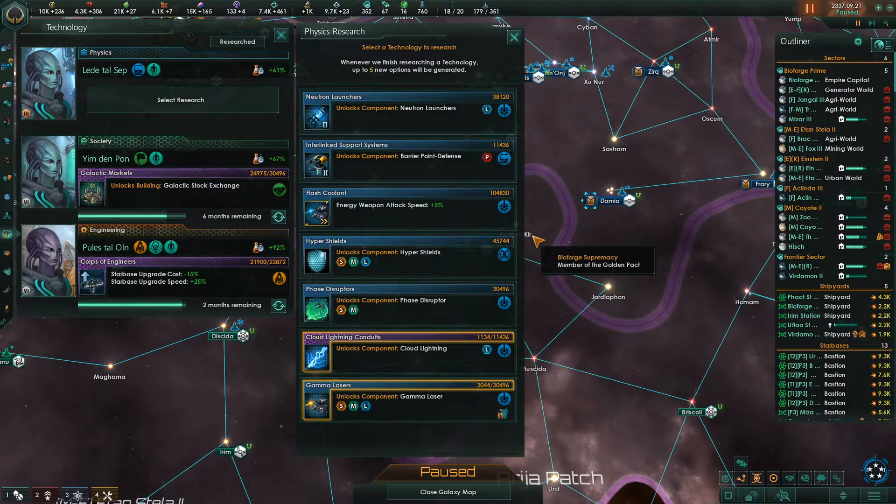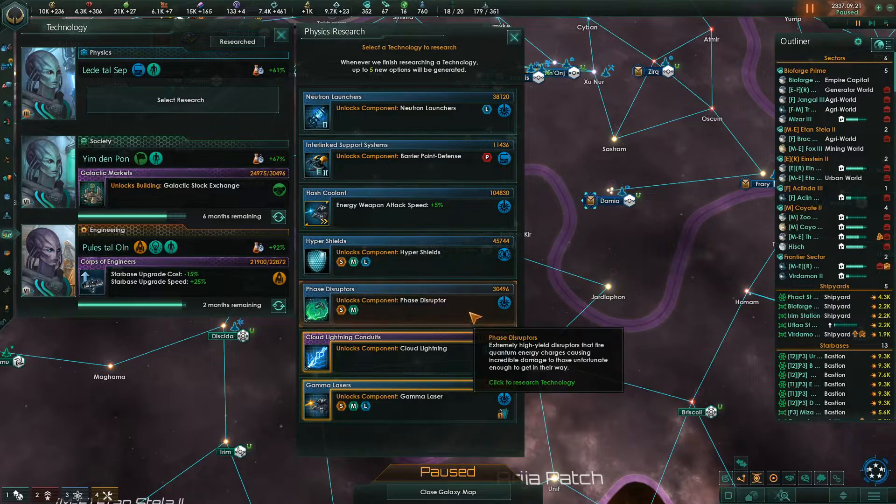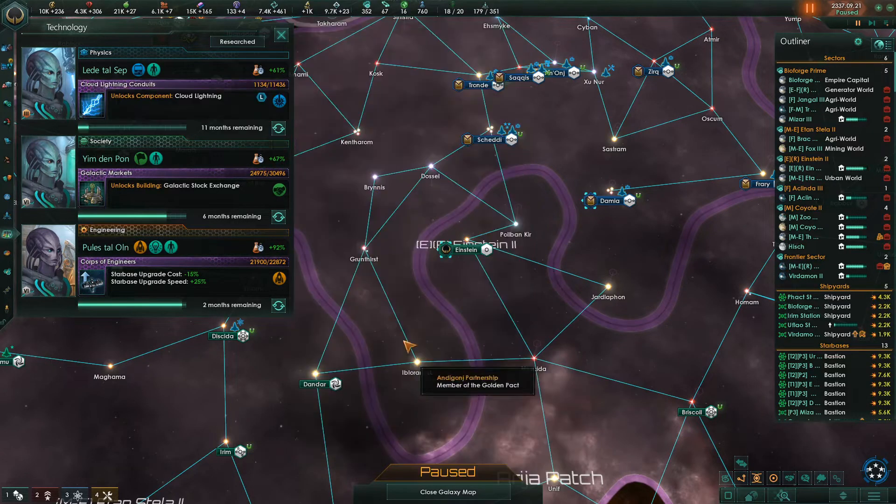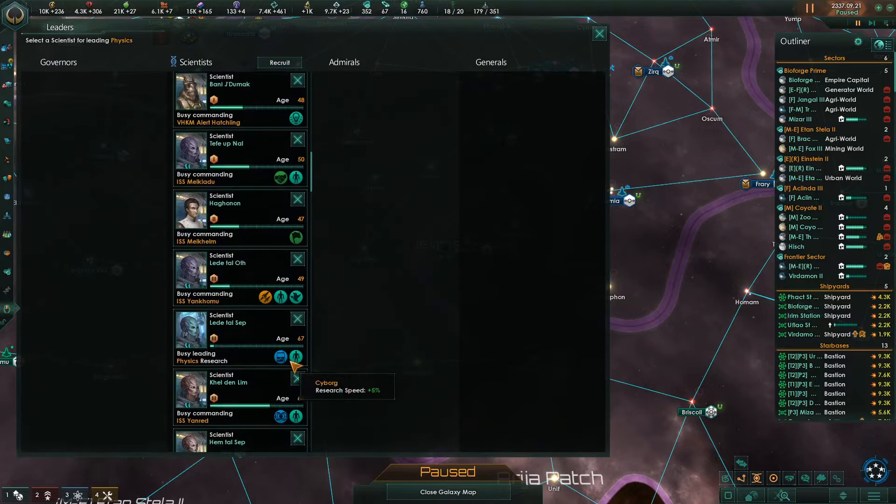Build console. Neutron launchers, cloud lightning - yes! Oh my goodness, some good stuff. Everything on here is stuff that I want. Particles, particles, particles, particles - I want all the particle stuff. So we're going to put the particle guy in charge.